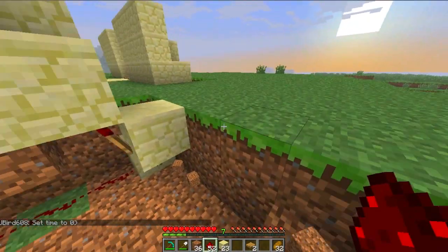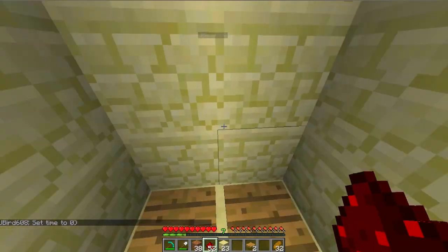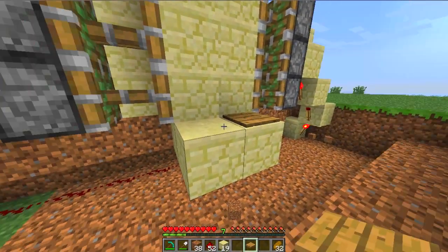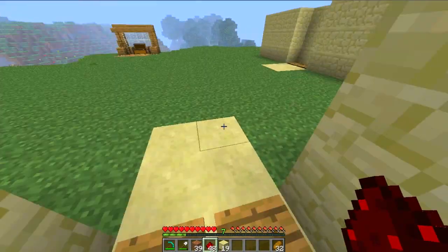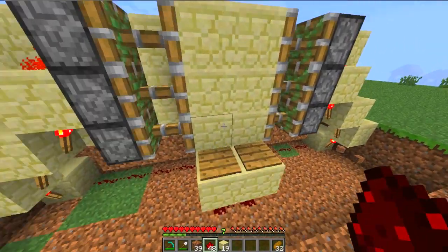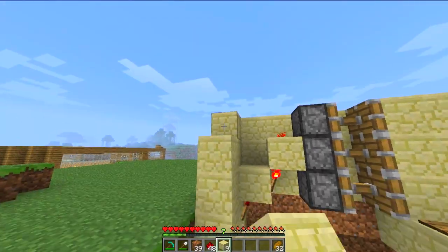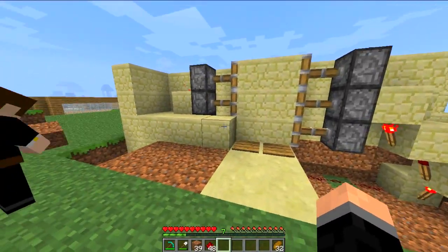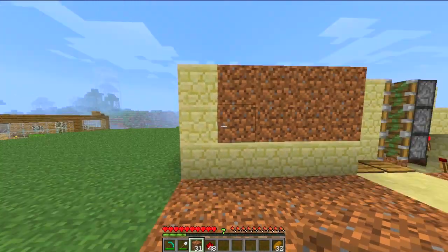And there we have it — we have the start of the piston doors. At the minute it's only one way, but that's easily sorted if we extend halfway out, and that may be what you want. You can also use other control methods for opening the doors, such as levers, torches, anything. But this is a simple design to just get it working. You can cover it all up fairly simply, leaving not much left behind.